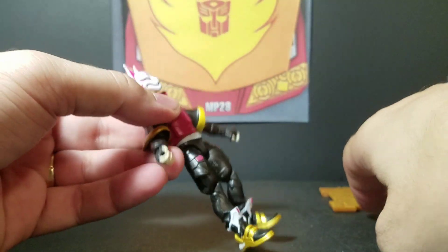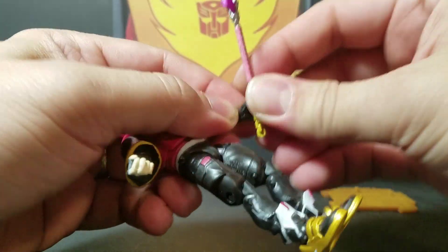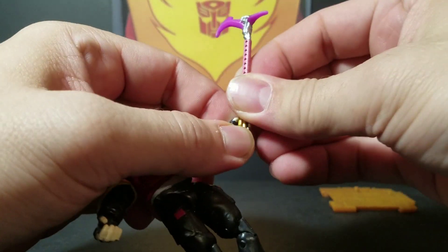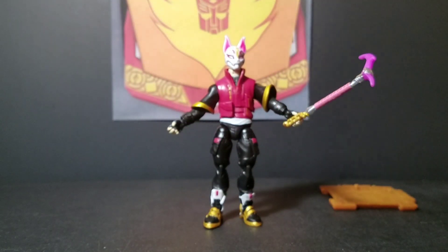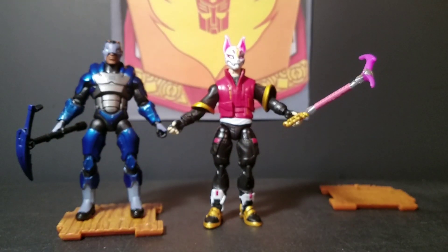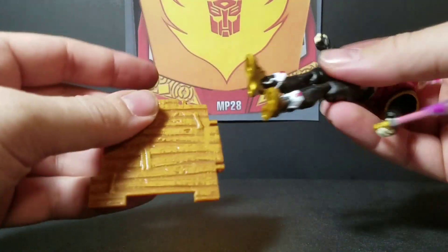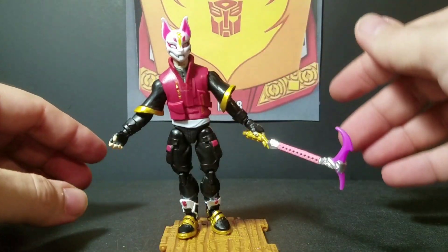Let's have him hold his weapon. There he goes — his Rift Edge. We'll just have him hold it like that and now we'll do some articulation. Here is his fellow Carbide — that's his fellow Fortnite guy. You can see how the figures work. You've got the pegs and the holes in the feet and the peg — that's very typical in action figure accessories.